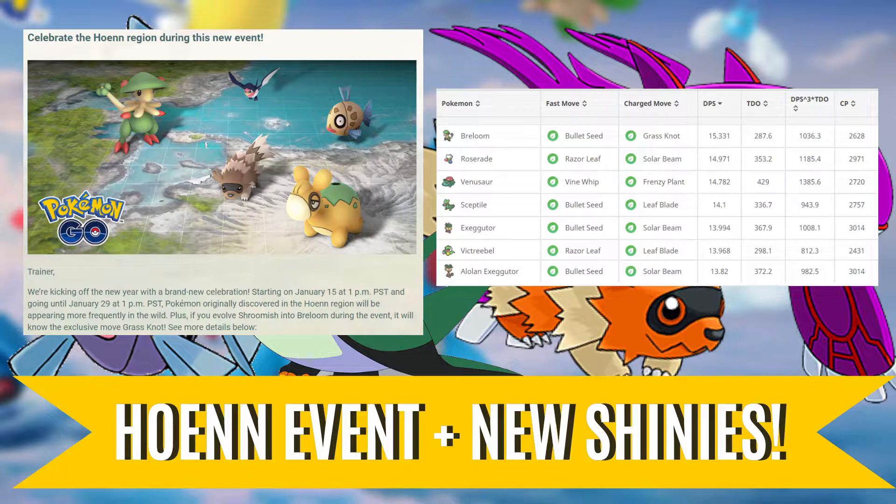When it comes to the Boulder Cup, you'll actually want to go ahead and just use your Seed Bomb Breloom. Within the Boulder Cup, Breloom is mainly used as a counter to Whiscash and Marshtomp. Through simulating matchups, the community has found that Seed Bomb is able to be used faster in order to achieve the same outcome of winning the matchup while also taking less damage and winning just a little bit faster.